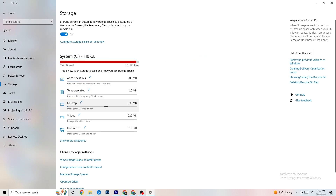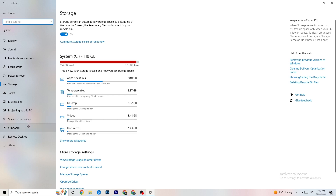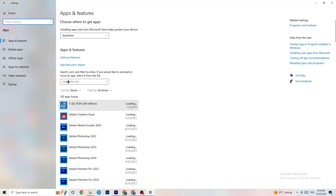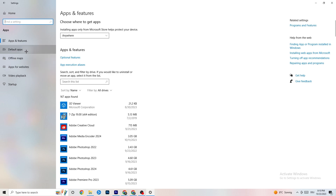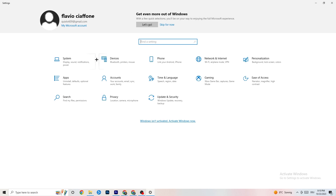In Storage settings, click on 'Configure Storage Sense' and run it now. Click 'Clean Now' — it will clean every trash file currently on your PC. Go back, then click on 'Apps' and then on 'Gaming'.